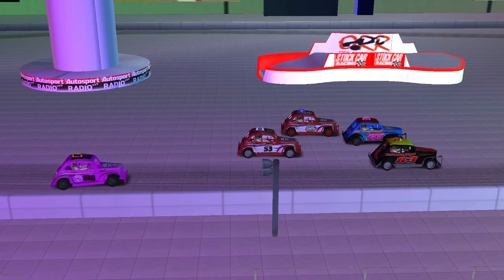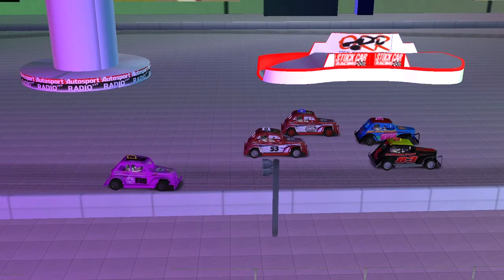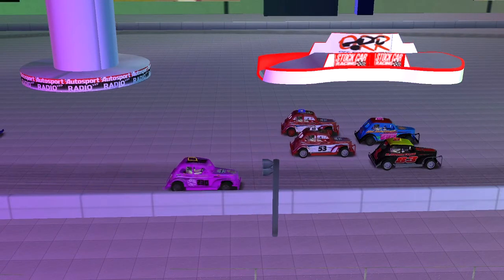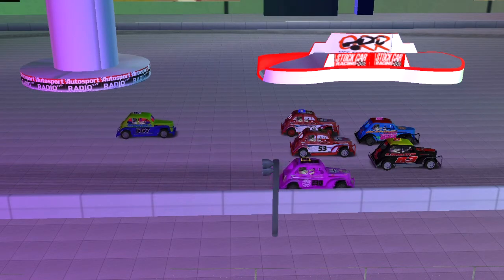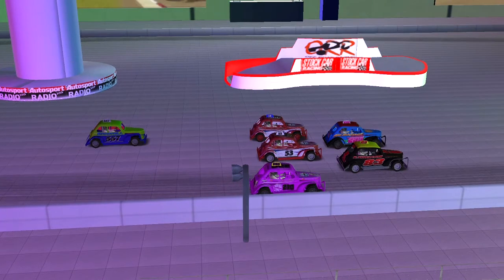A good grid of Rebels out there — this will be a guaranteed action-packed race. The field is now falling into line for the fourth time tonight. This will be a 15-lap race with a clutch start. It's over to you, Mr. Starter.